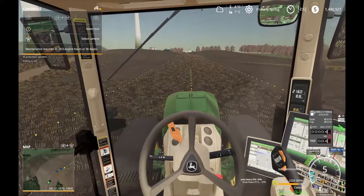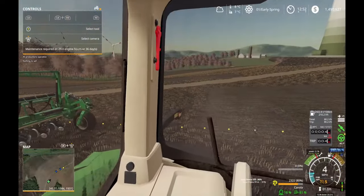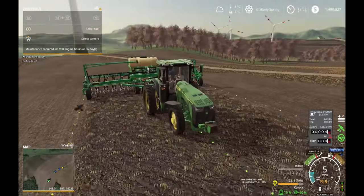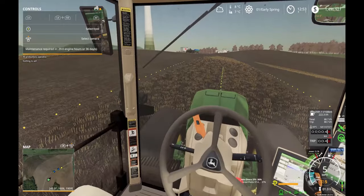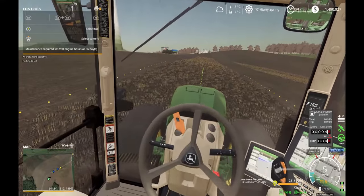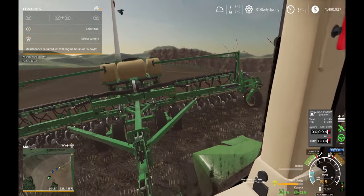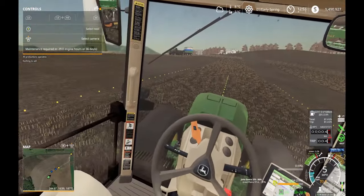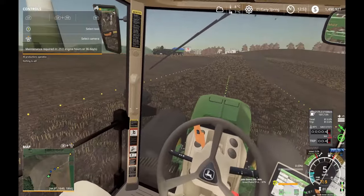It's really satisfying to come in through the gap perfectly aligned — not overwriting or going over stuff we already planted. That's one of the main reasons I use GPS, it just makes it so easy. It's satisfying to have no gaps. Once it's all planted and the canola pops into a nice yellow field — that's one of my favorite things to see, a nice thick yellow field of canola.